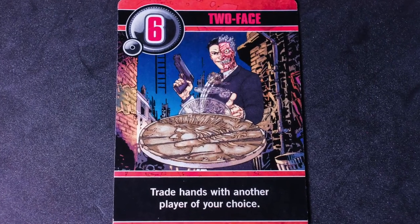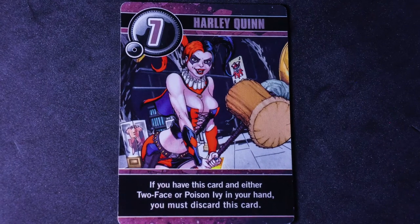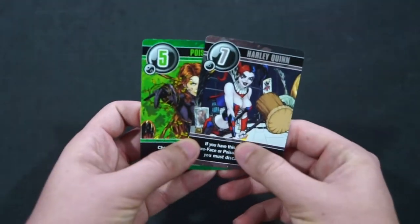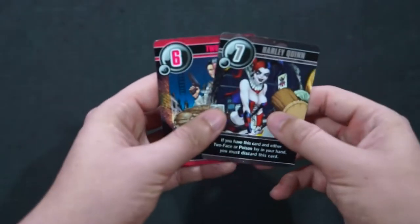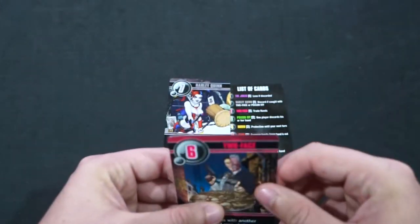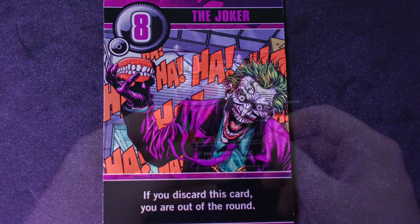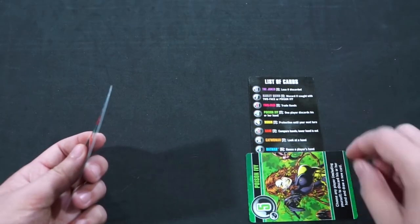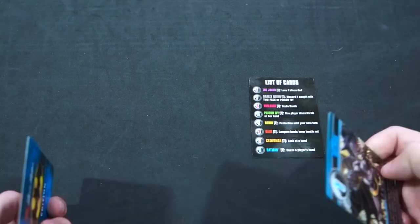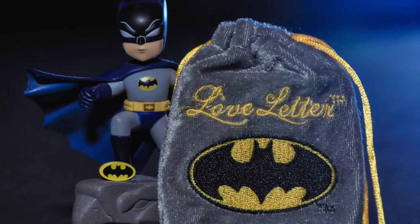The number 6 card is Two-Face. Two-Face allows you to trade hands with another player of your choosing. The number 7 card is Harley Quinn. Unlike other cards, she has no effect when discarded. However, if you ever have Two-Face or Poison Ivy in your hand at the same time as Harley Quinn, you must discard the Harley Quinn card. And finally, the number 8 card is the Joker. If you ever discard the Joker, you automatically lose this round and are knocked out — this includes if you discard the Joker because of a Poison Ivy card or a Batman card. Those are all the cards and effects for Batman Love Letter.